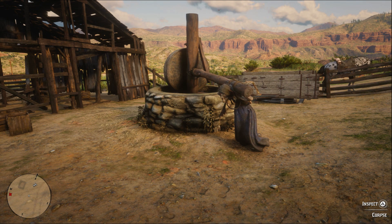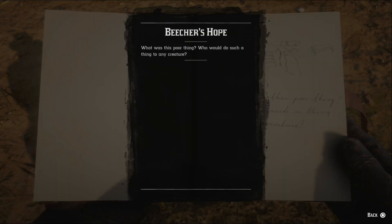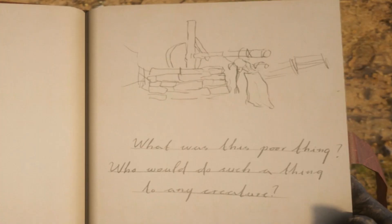Unfortunately, we cannot ride this Donkey Lady, but we can inspect the corpse. In your journal, it'll read: 'What was this poor thing? Who would do such a thing to any creature?' Which is of course accompanied by a little drawing.